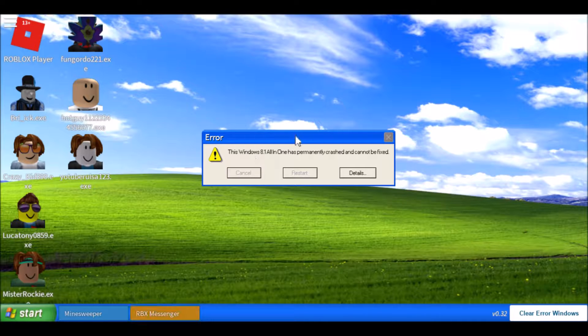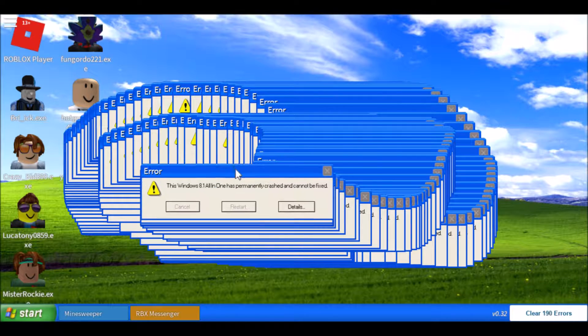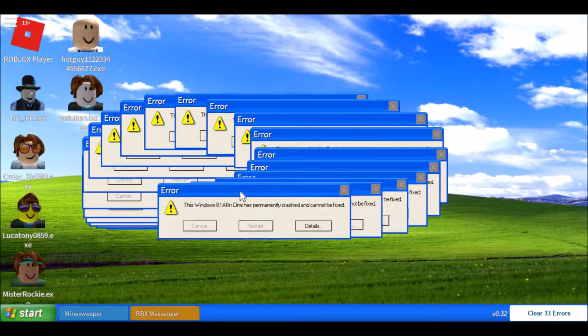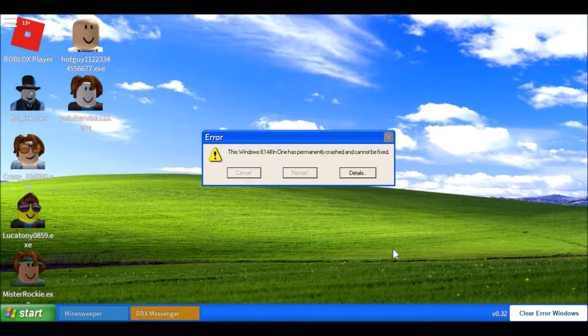You can also drag around this little error box and make billions and billions of other errors. Right down here there's a little clear error button, and it also tells you how many error boxes there are - apparently there are 79 errors. Sometimes the errors generate without you stopping them, which can get a little annoying.